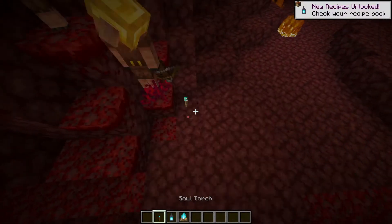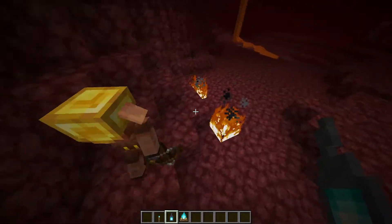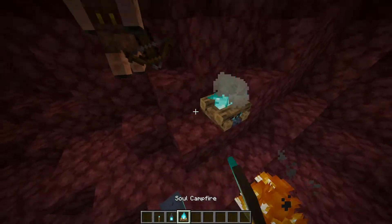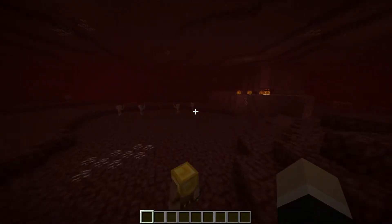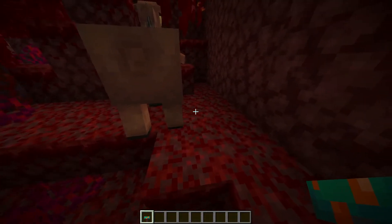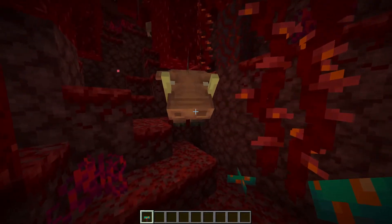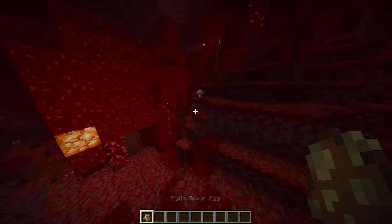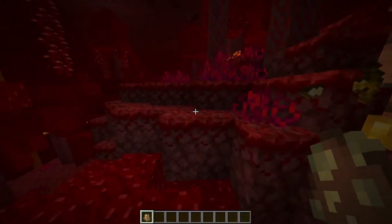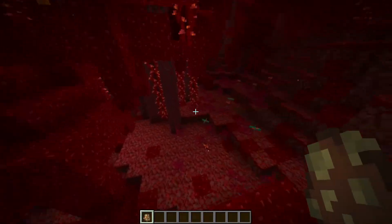Interestingly, piglins are scared of anything soul-related: soul torches, soul lanterns, soul campfires — anything like that. You can use this behavior to make a piglin farm. Hoglins have a similar behavior: they're scared of warped fungi. Place warped fungi near them and they'll start freaking out, which is kind of funny. Piglins can only be found in the crimson forest biome, making it quite a dangerous biome.